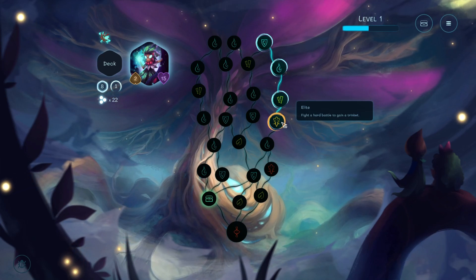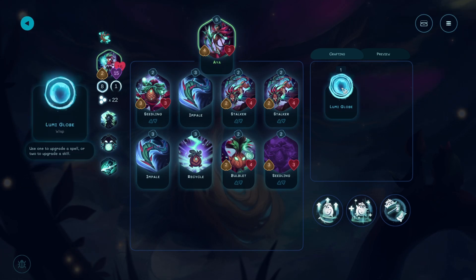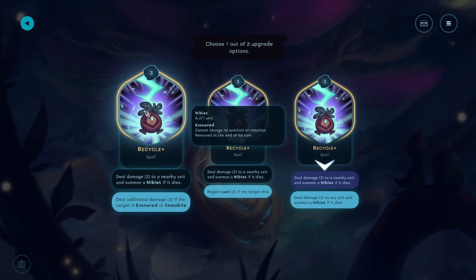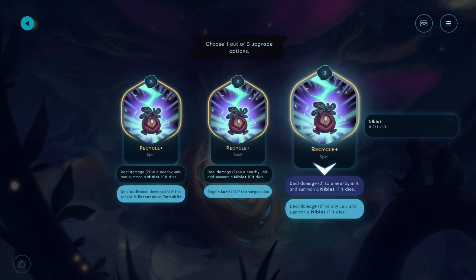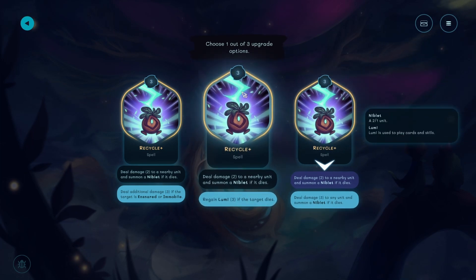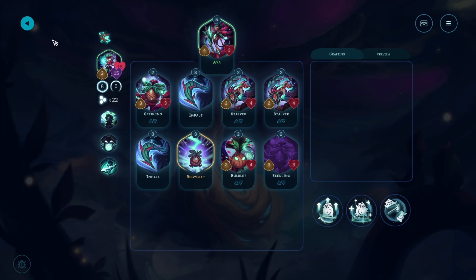We're fighting the Elite. This could be the end. Can I do stuff with my deck? I've got a Lumiglud - upgrade a spell. Let's upgrade Recycle. Deal additional damage if the target is snared. Regain Lumi if the target dies - that's good. Deal damage to any unit, someone's going to nibble it. I think regaining Lumi is better - if you kill some of it, that makes this spell free. Although Lumi wasn't the problem last time. Let's make it do more damage so it's more likely to actually work.